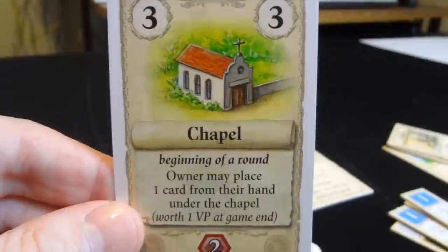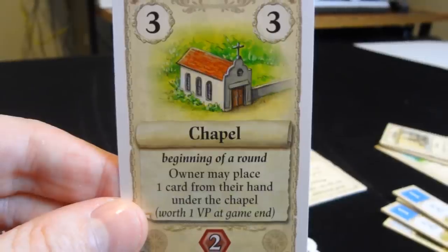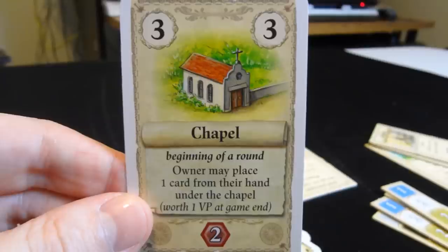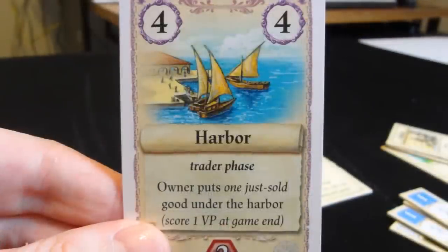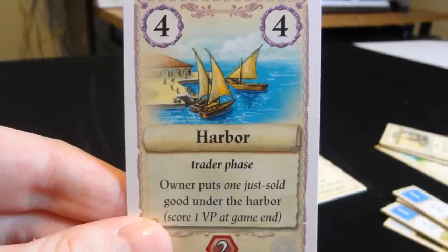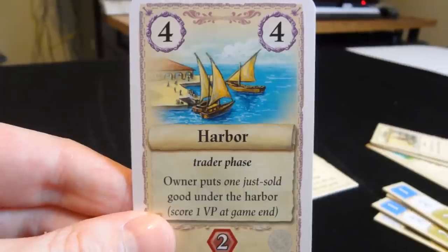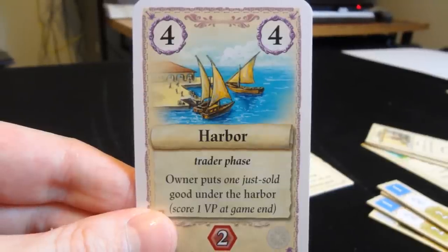Here's an interesting card that works better with the second edition: the chapel. At the beginning of the round, the owner may place one card from their hand under the chapel, worth one victory point at the end of the game. It's a little tricky because you're giving up money and limiting hand size, but with good card draw in your tableau this can do well. Similarly, the harbor: owner puts one just-sold good under the harbor and that scores a victory point. This adds a sort of pseudo-shipping strategy to the game, which it didn't really have before.